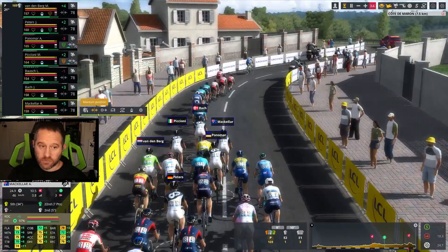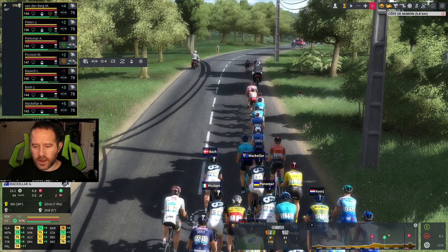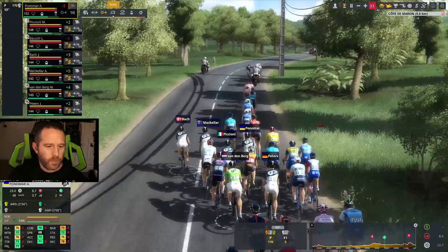One of our better chances at getting a result today is going to have to do with a breakaway that's just about to be reeled in. With 23k to go, a downhill coming and then that short 2.7k Cote de Marron at five percent average gradient. I think my two sprinter guys can handle this just fine, especially being further down the line, so we're going to try to put the field under a little bit of stress to hurt some of the other sprinters. I doubt it's going to work terribly well, but we'll give it a shot.